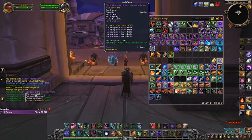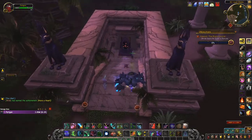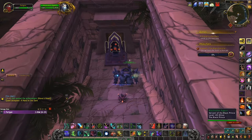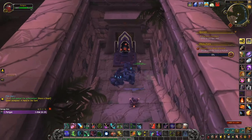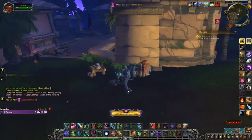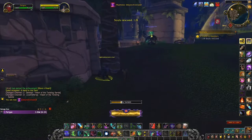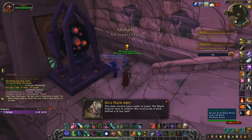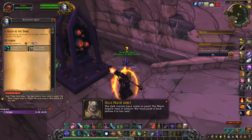Make sure to do the mini vision too, which could either be in Uldum or Vale of Eternal Blossoms — it's one or the other, not both every time. The first daily in the week will give you 3,000 Coalescing Visions, and the rest throughout the week will give you 1,500 each. When you're first starting out, I recommend staying in these mini visions as long as possible and killing as many enemies as you can, because they drop Coalescing Visions and also have a chance to drop Corrupted Mementos, which you need to purchase upgrades that boost your effectiveness inside the visions.